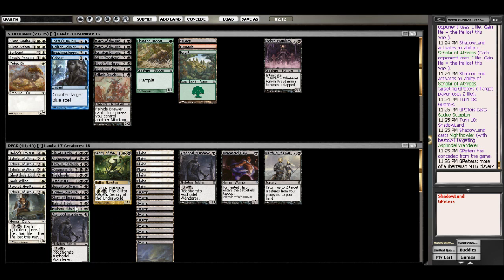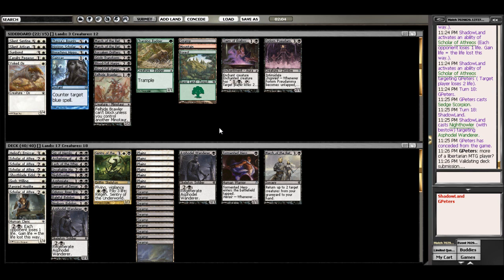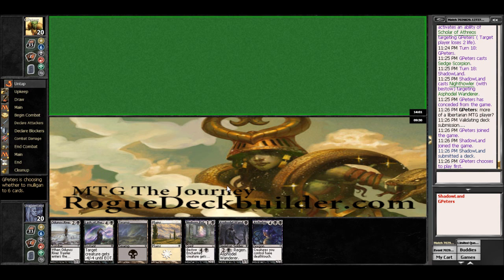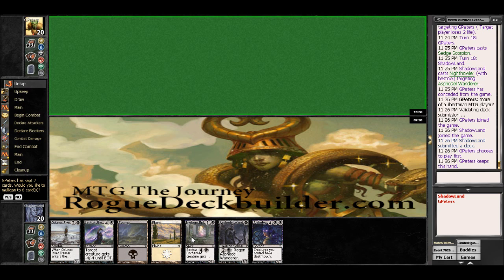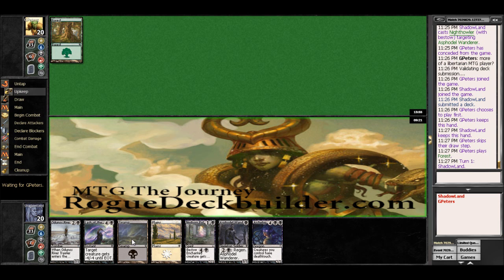And this is fine — I'm actually okay with this, as we have the Asphodel Wanderer first turn. No, we won't mulligan. So hopefully we draw into some land pretty quick here. Scholar is on board as long as we draw a land here. And he doesn't have a turn 2 play either. Well, neither do we, but he doesn't know that.